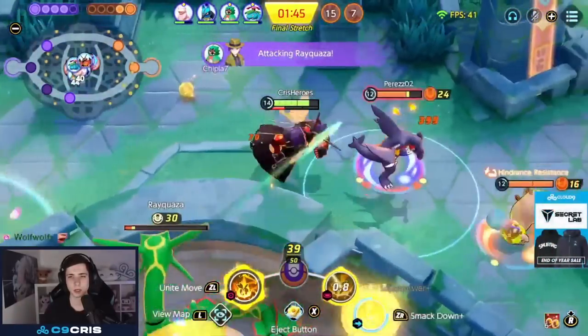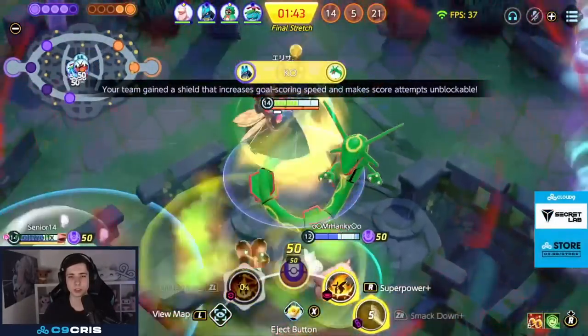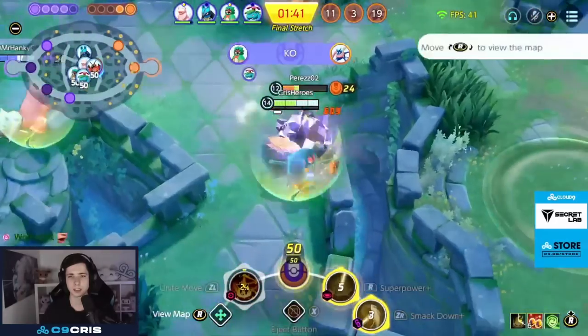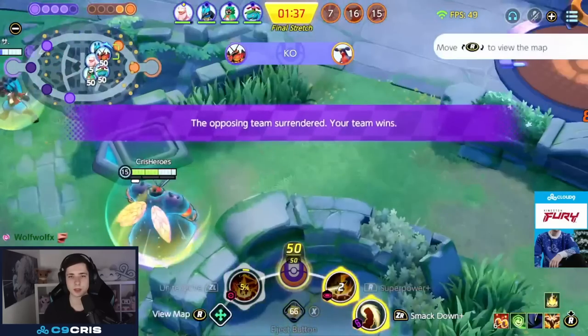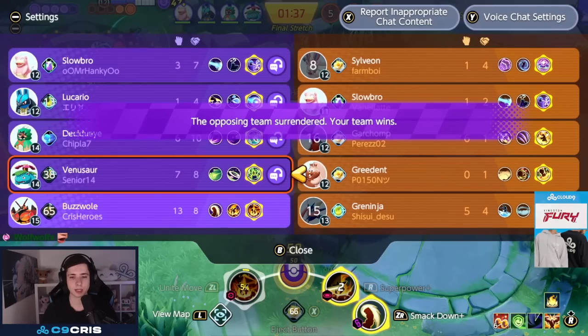Rayquaza is dropping super low. I kick the Garchomp away so he can't contest. I Unite move toward Rayquaza to make sure we get it, Eject Button after the Garchomp, and we take him down too. Then they surrender — pretty good Bassoul game.